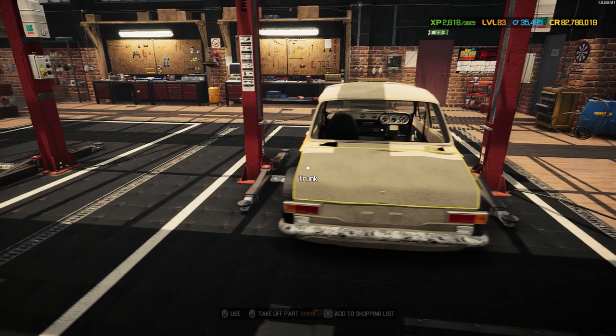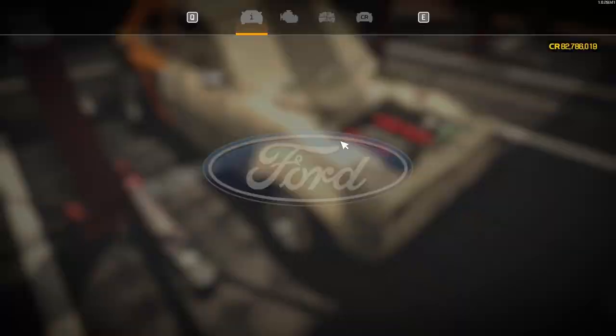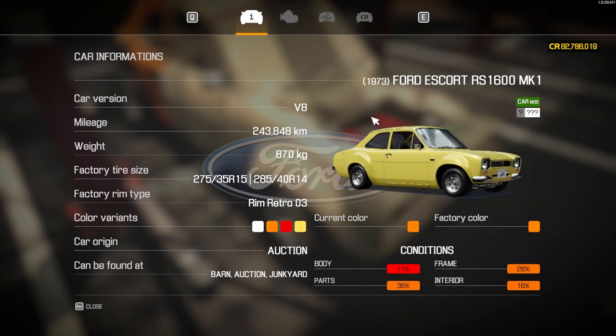Welcome back to another day in Car Mechanic Simulator. Today's project is the Mark One Ford Escort RS1600 - currently with a V8 stuffed inside, but we're going to be swapping it to a slightly different one a little bit later on.